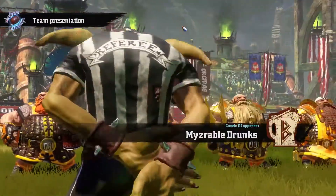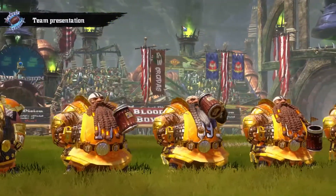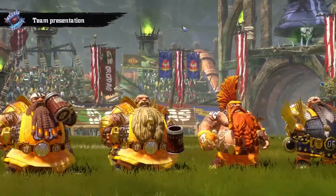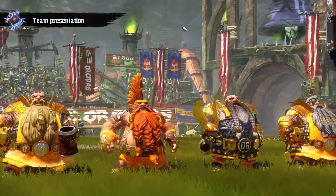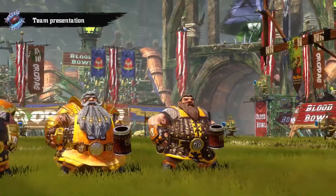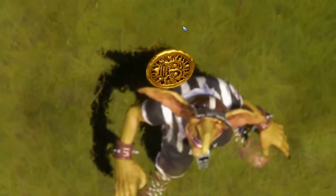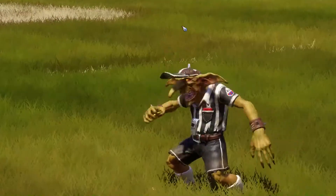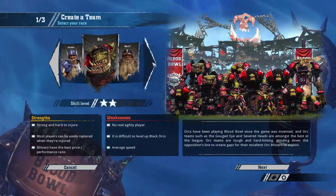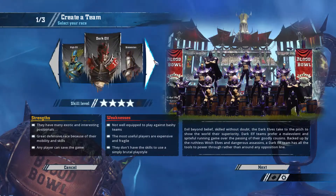They say about this game: Blood Bowl 2 smashes Warhammer and American Football together in an explosive cocktail of turn-based strategy, humour and brutality, and it's adapted from Games Workshop's famous board game. In the persistent online mode, create and manage your own team of one of eight races in the Warhammer world — humans, orcs, dwarfs, skavens, high elves, dark elves, chaos and Bretonia, which are new to Blood Bowl.